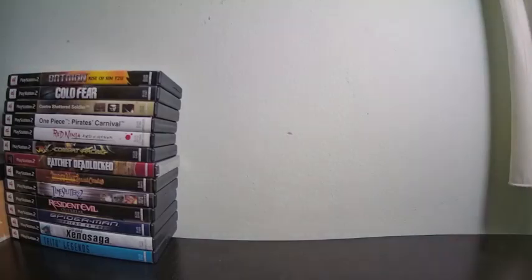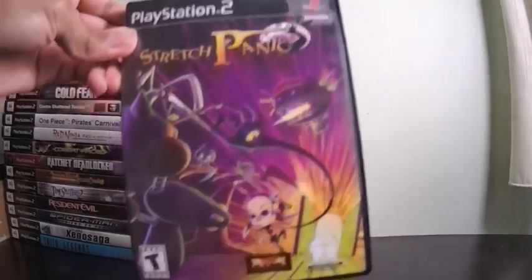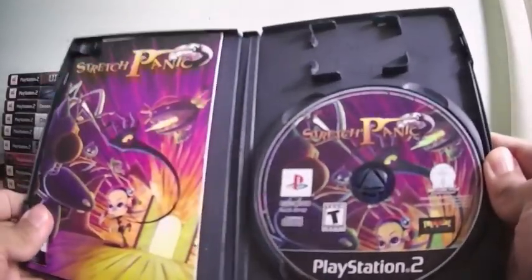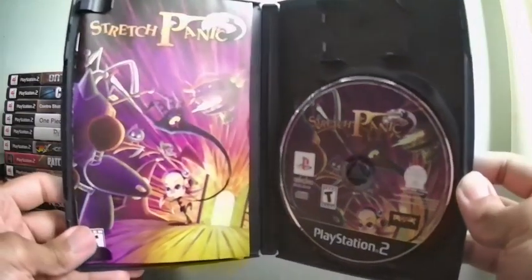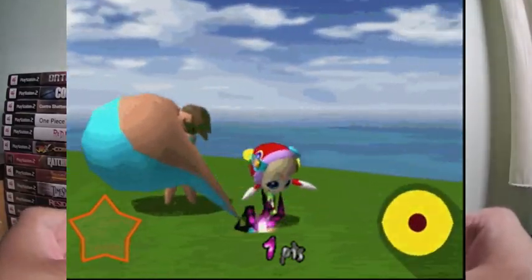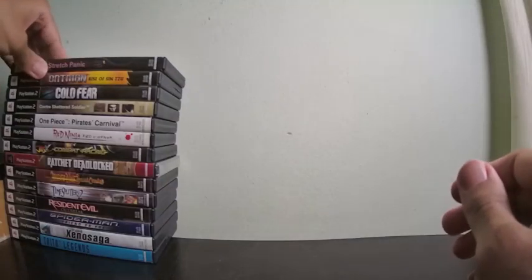This next game is probably the weirdest game I have in my collection, hands down. This is Stretch Panic, where you have to pinch the body parts of enemies. The weird thing is these enemies have very, very large boobies. Somewhere on their body is a weak point and you have to pinch it to defeat them. Weak points are usually their heads. It's very cool — go get it.